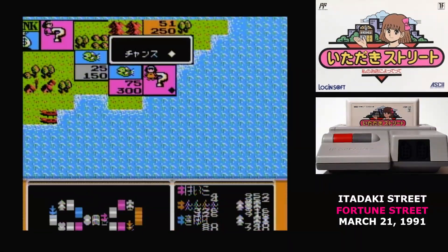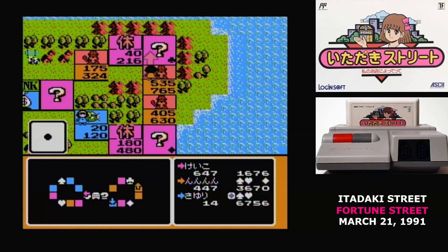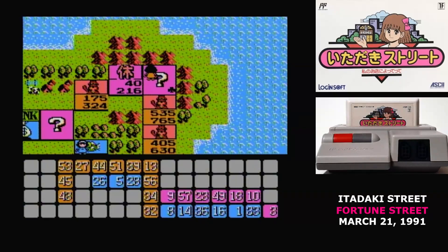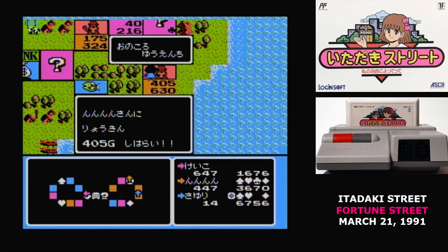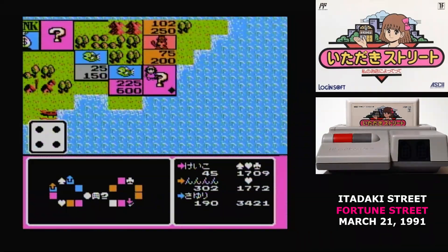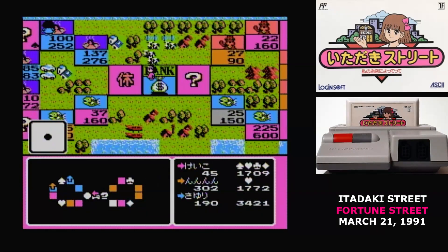Chance tiles are the next most common type — the ones with a question mark. Landing on one lets you pick a tile from a board, and getting four or more in a row gives you additional cash. These tiles can be pretty swingy: you might get something that increases the value of all your tiles by 30%, or sends them down the same amount, or you could be sent anywhere on the board or forced to sell a property. In one match, I kept getting hit by property value down tiles while my opponent kept getting property value up tiles — five or six times each.